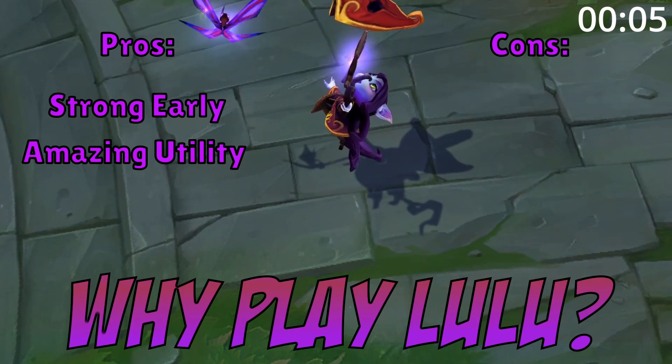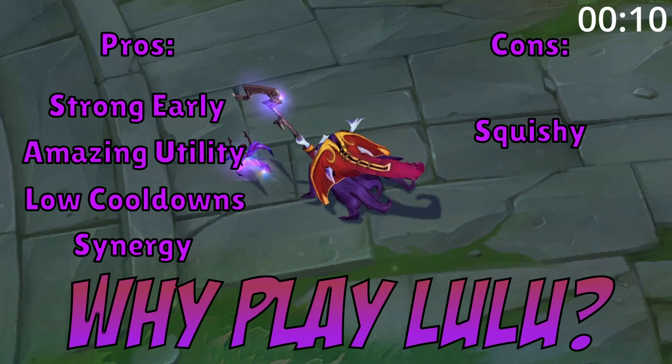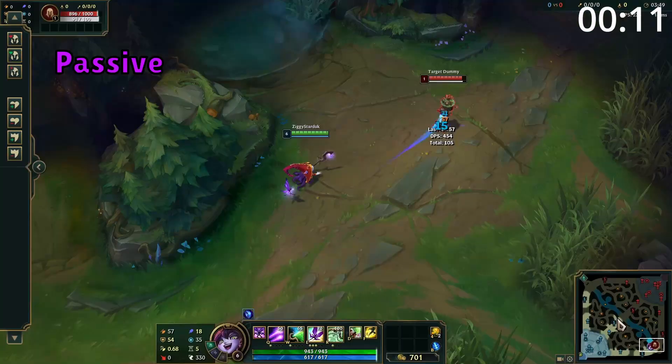Why play Lulu Support? Well, she's incredibly strong early, she brings an insane amount of utility, her cooldowns late game are very short, and she has great synergy with almost all carries. However, she's very squishy and can run into mana problems early game.